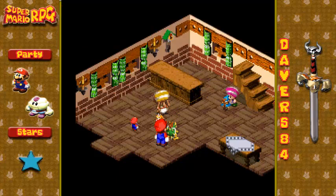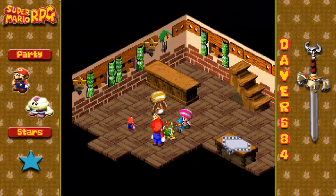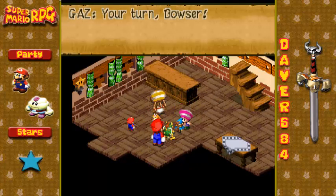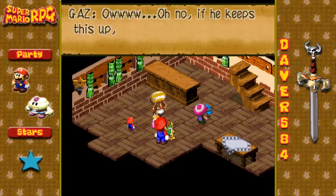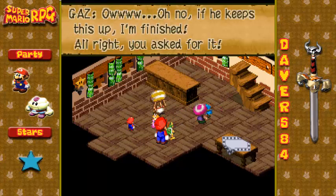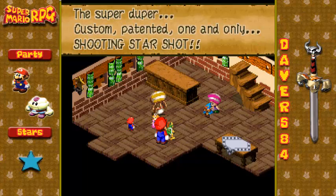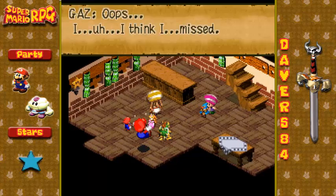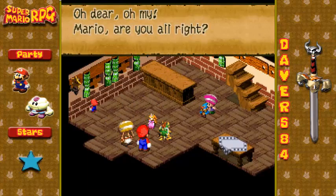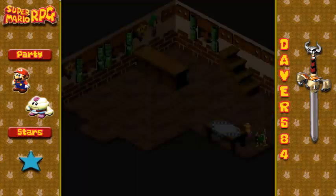Scary, but just watch me. Better watch out, Bowser, because Geno's gonna blow you away. It's a rough little boy. Your turn, Bowser. And of course Mario's gonna retaliate. Ow! Oh no, if he keeps this up, I'm finished. Alright, you asked for it — the super-duper, custom-patented, one-and-only, shooting star shot! Holy crap. I think I missed. Oh dear, oh my. Mario, are you alright? And apparently we get knocked out.